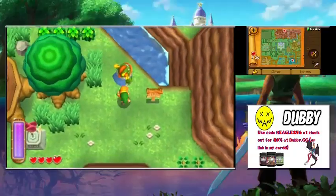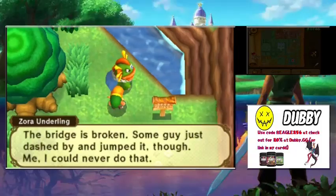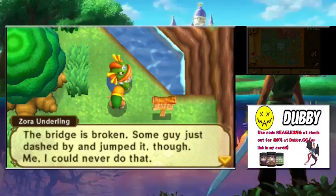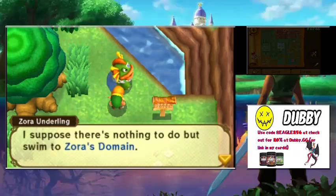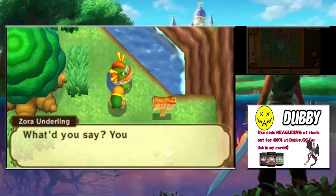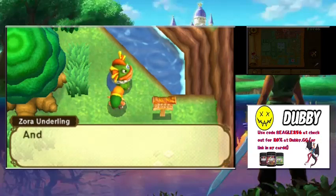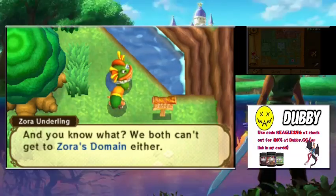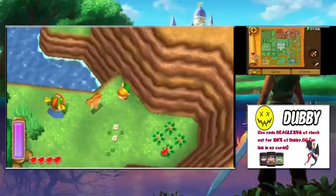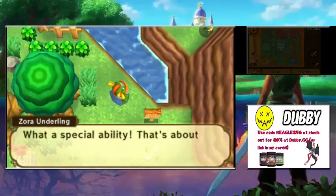A Zora underling mentions the bridge is broken, but some guy just dashed up and jumped it. He can't do that himself and can't swim either, so he'll have to find another way to Zora's Domain. Link can't swim at this point either — they're like brothers, both unable to get to Zora's Domain. Then a Zora walks across the water, which the NPC finds amazing.